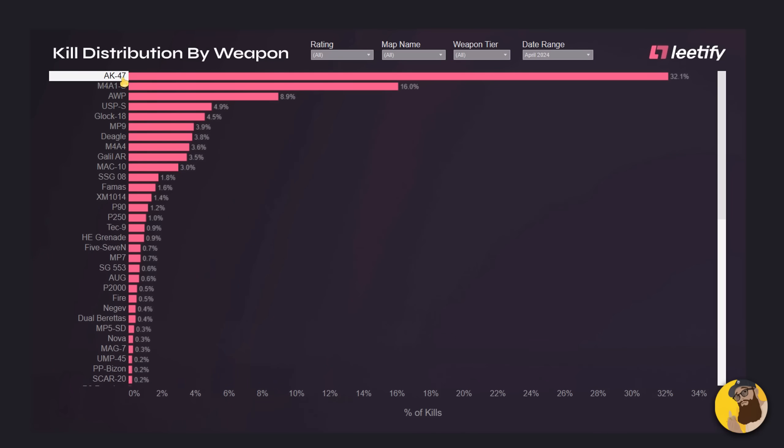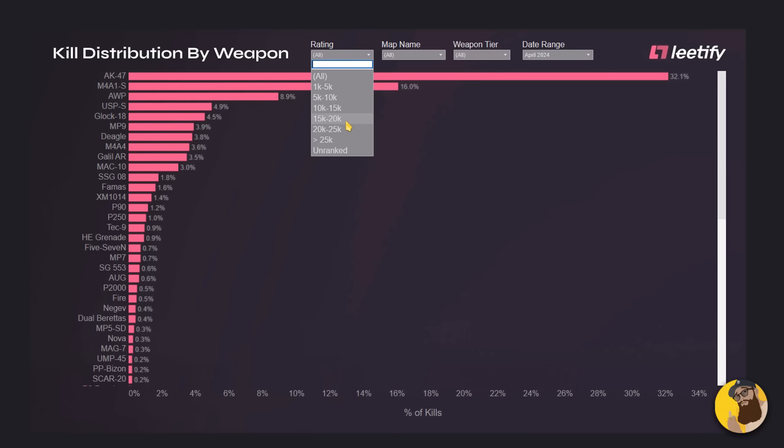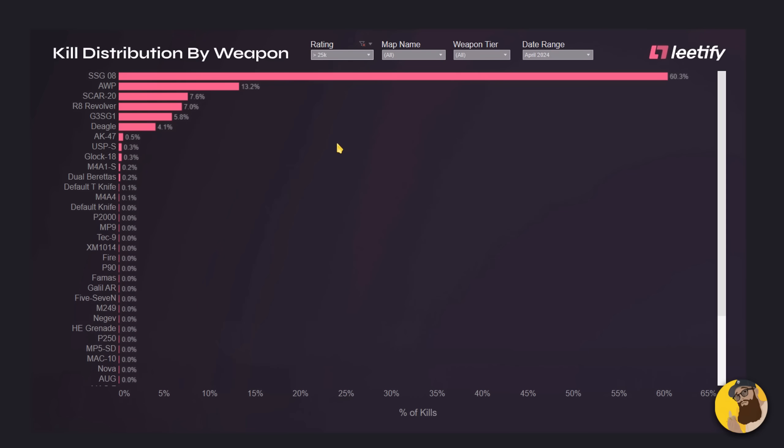What is their favorite weapon? Well, this graph of kill distribution by weapon shows us that if you select 25k rating or above, more than 60% will use the Scout.